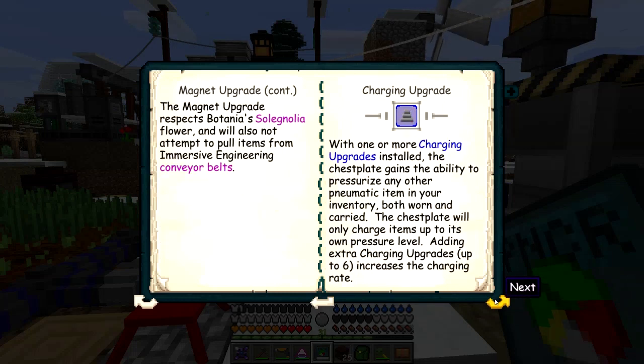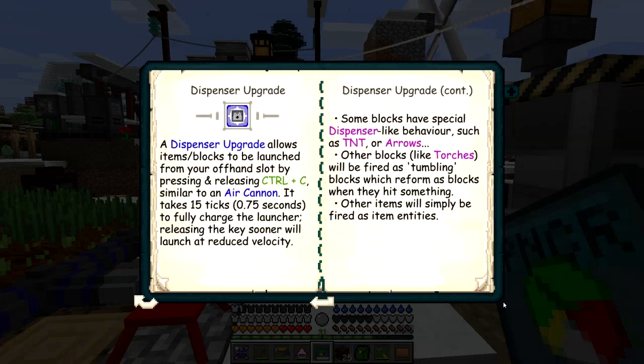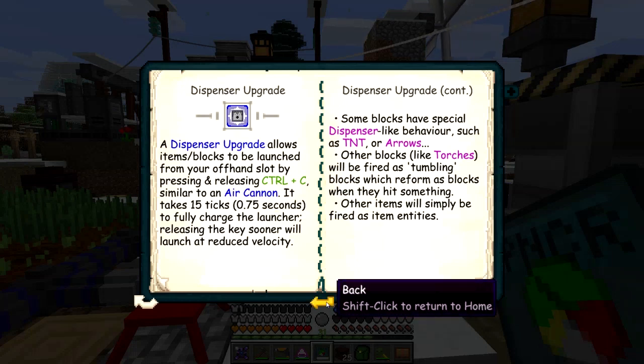The magnet upgrade we've already done. The charging upgrade I think we've also done. The magnet will not pull from Immersive Engineering conveyor belts, which is actually very good — we've already noticed this happens. The dispenser upgrade ejects items to a block to launch — we've read that and done that one already. And that's actually all of the upgrades for the chestplate.